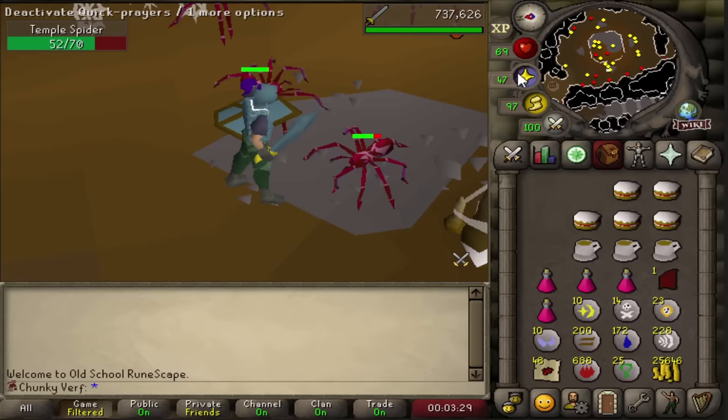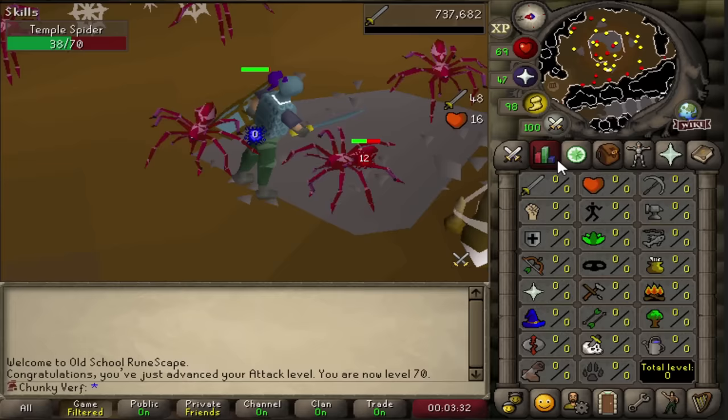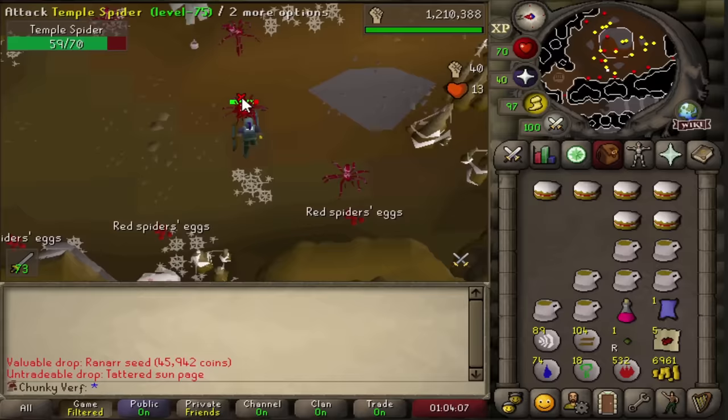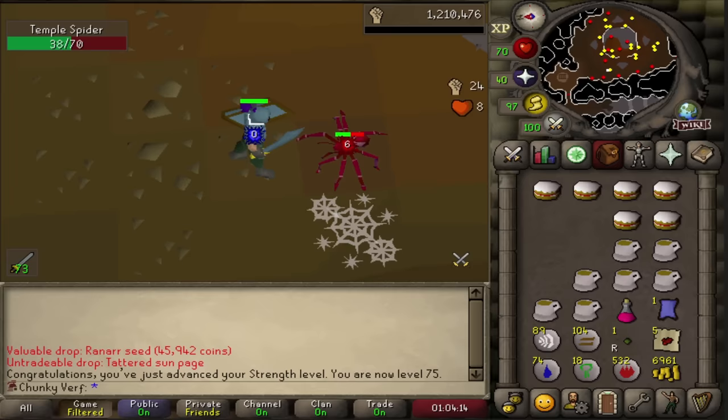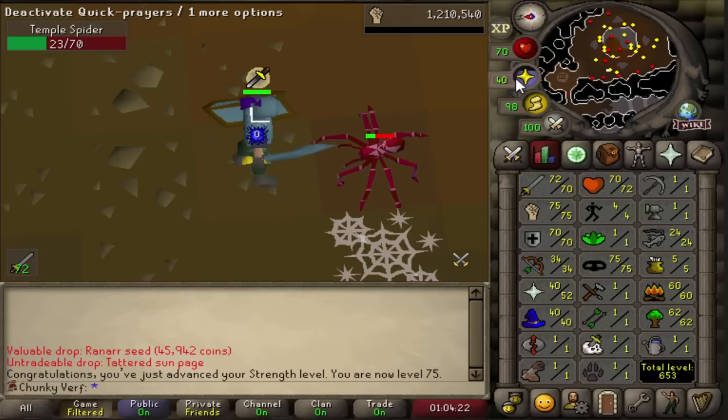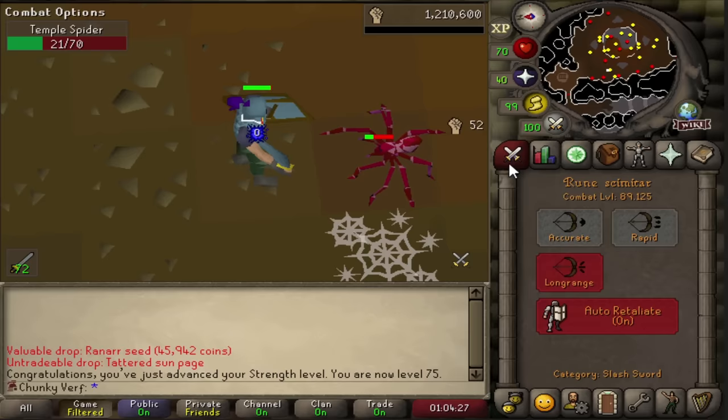There we go - 70 attack! We are really working hard on the melee stats, 70 base melee now. The next thing I want to work on is strength levels to get some more max hits. Another nice strength milestone - 75 strength. My goal level is 81 strength, because that level allows me to get a max hit on attack and defense. My main stats for Seregnus: I think 80 attack, 85 strength and 80 defense should work out, but that's obviously quite a while away.